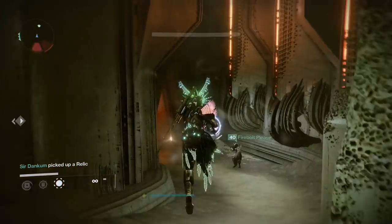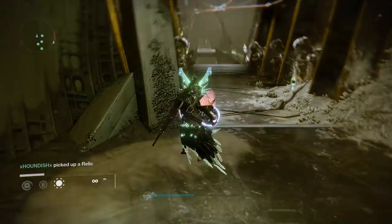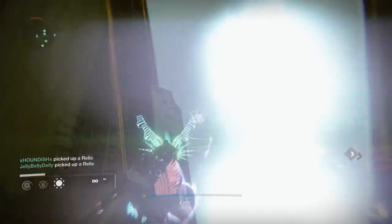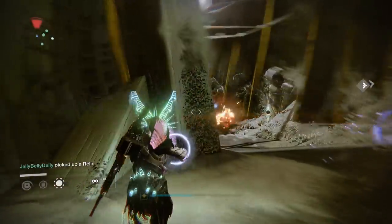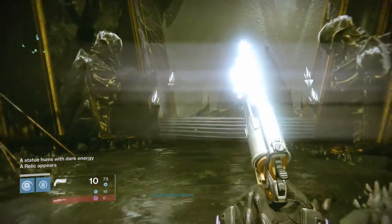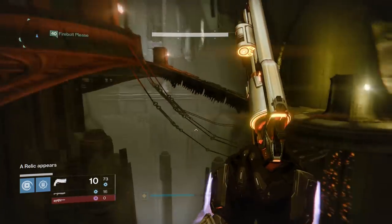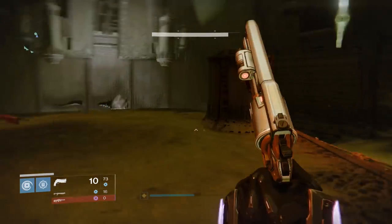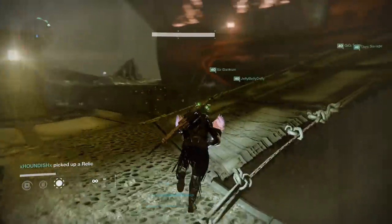The bulk of the content is inside each encounter, so let's get into it. For the first encounter, you'll need two players to run relics — one on the left and one on the right — with two other players on each side to clear adds and shoot down the glass doors. You'll dunk the first two relics at the start of the encounter, then bring relics from the left and right sides back to the statues and dunk them until all statues are lit up. Every time you clear a round, new relics will spawn further away on the left and right sides.